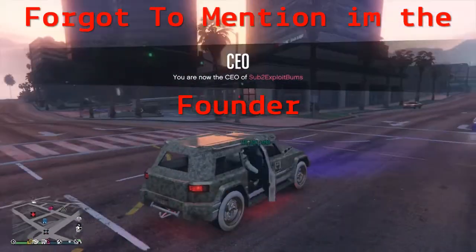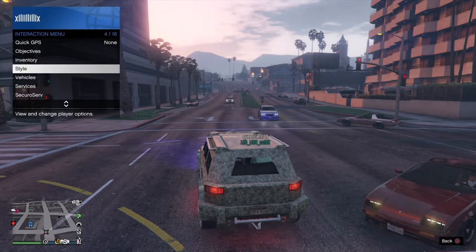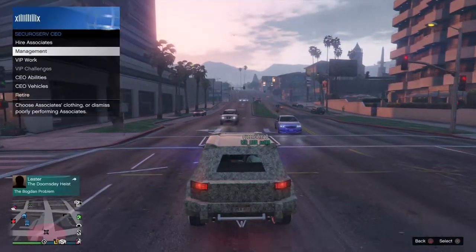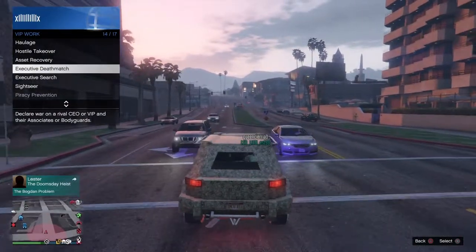What's going on guys, Exploit Bombs back with another awesome video. Today I'll be showing you guys how to go god mode for 15 minutes. It's not really that hard to do. All you got to do is register as a CEO, go to VIP work, go to where it says headhunter.